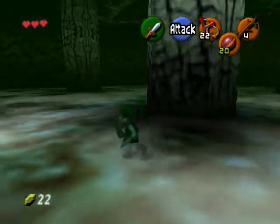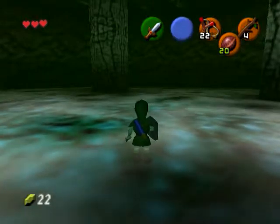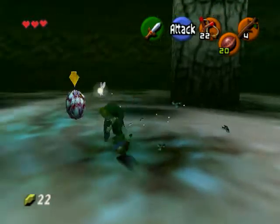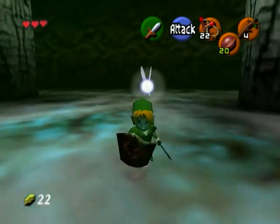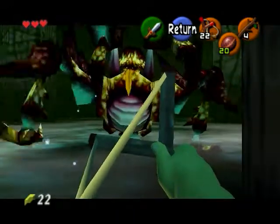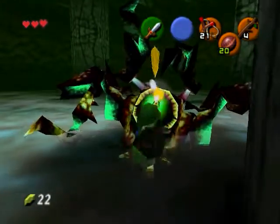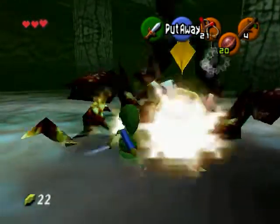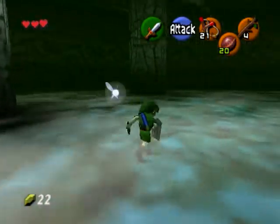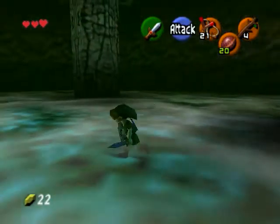Now she's going to claw up on the ceiling and she's going to drop some of those eggs that we saw earlier. The trick is to kill them before they hatch, like so. Now we've got to get out of here — and there she is again. Pretty straightforward boss. Pretty simple, really. Basic. Just kind of go through that strategy and repeat until she's dead.